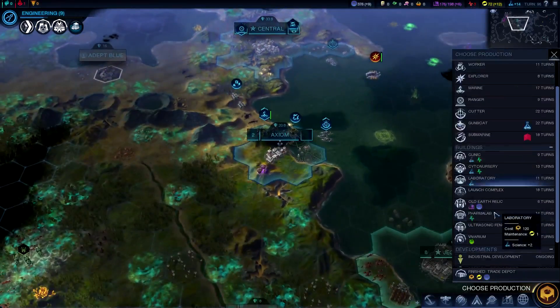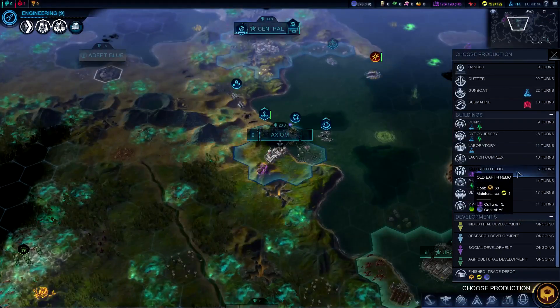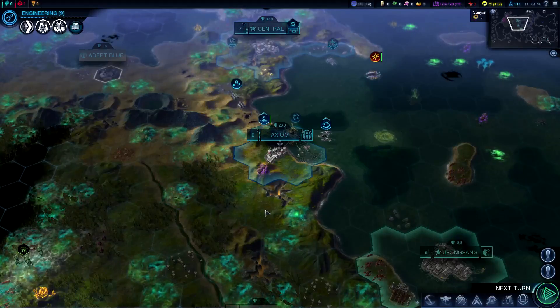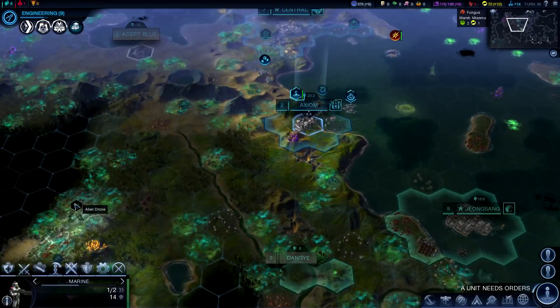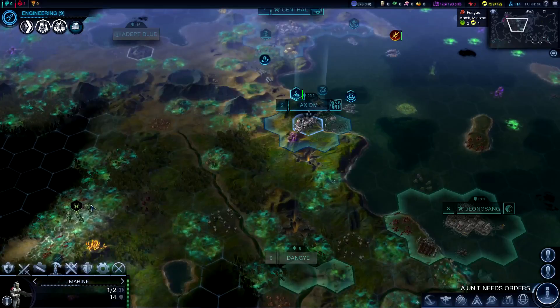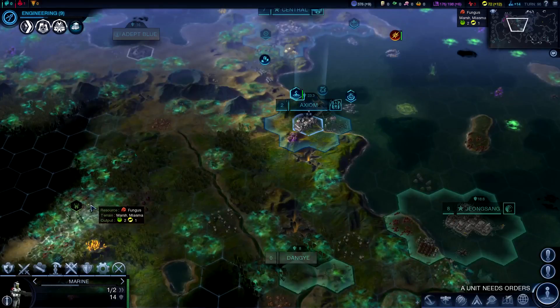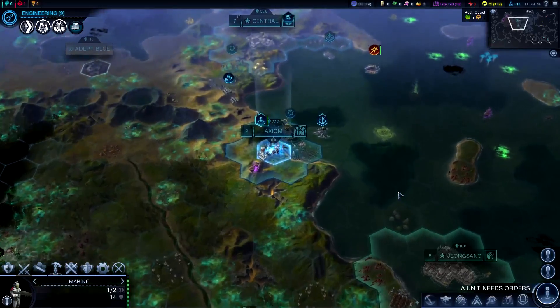Now Axiom can actually build something. We're going to go back and follow what we were doing in Central — we're going to start off with the Old Earth Relic, which will allow us to grow our city more and get culture at an increased pace. That drone doesn't seem to be too angry with us even though we've been attacking. They start to change colors — when they're really upset they're red, and then they have yellow and possibly orange as well.